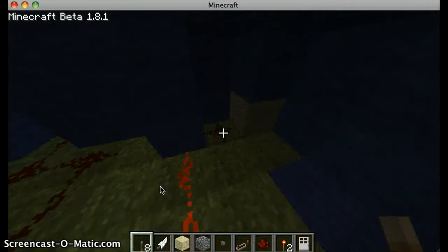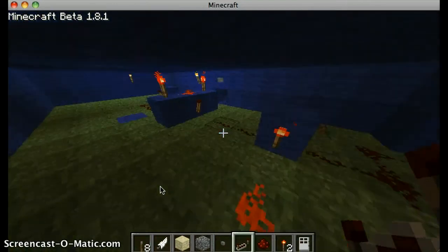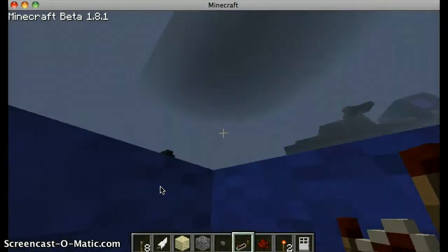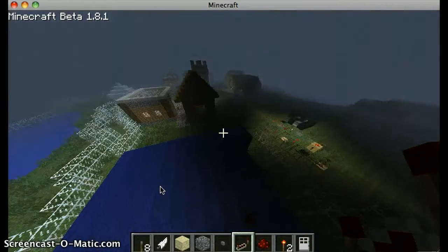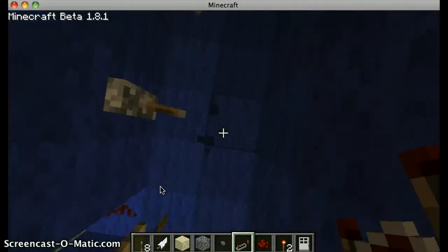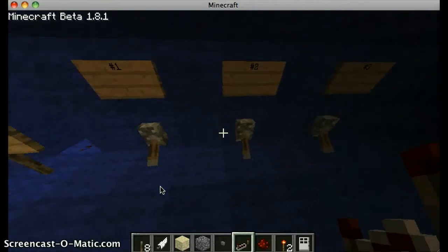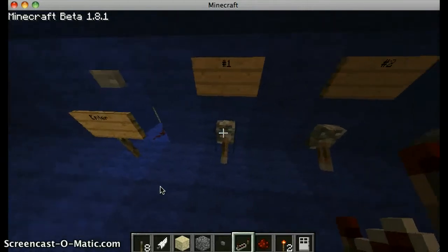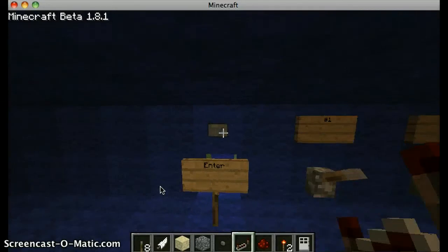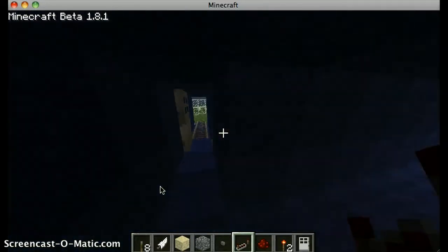And then this button back here resets the RS NOR latch. Let's give it a go. I suppose it's kind of dark. So this is supposed to be up, up, down, enter. And I don't have my volume on, so yeah — the door opened.